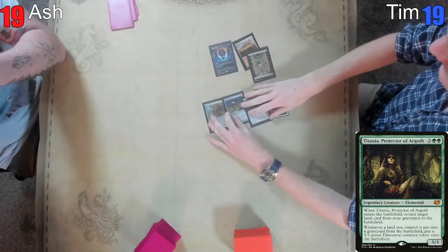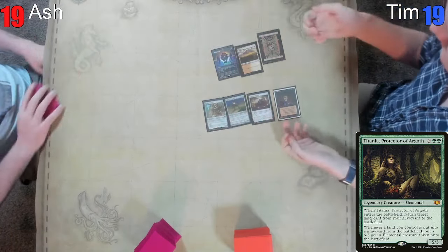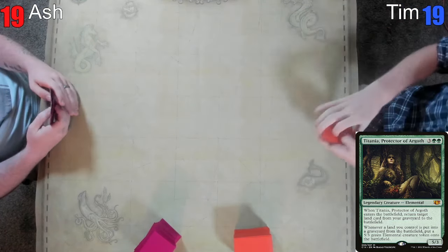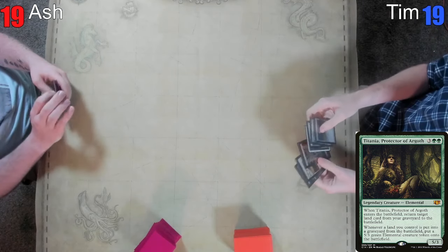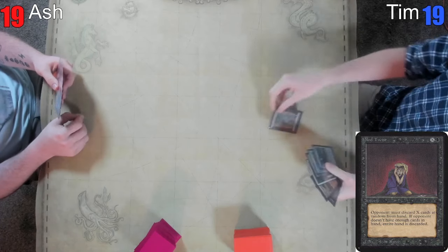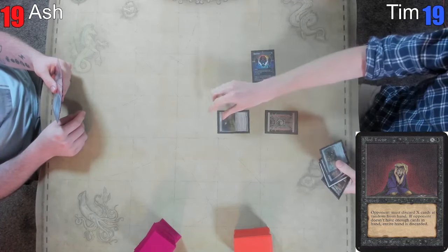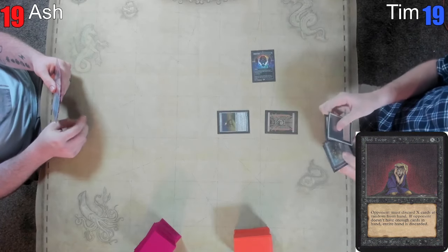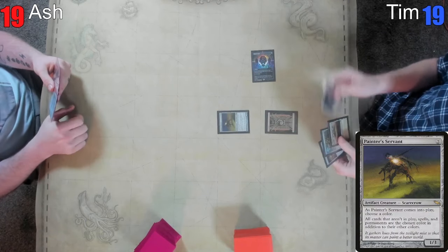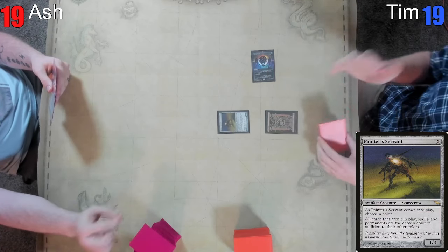I've got some options — I'm on the play so we're probably going to be looking at this and hoping to enable that at some point. That's a hand. Let's see — I think we gotta lead on this Mountain. Okay, Crypt. Drawing for one. I will name black.